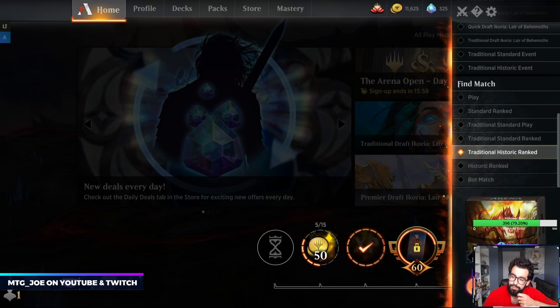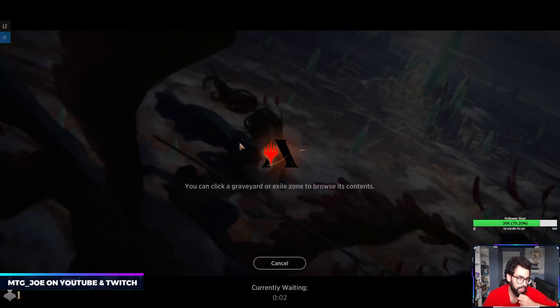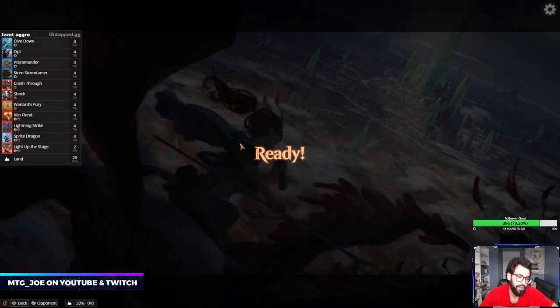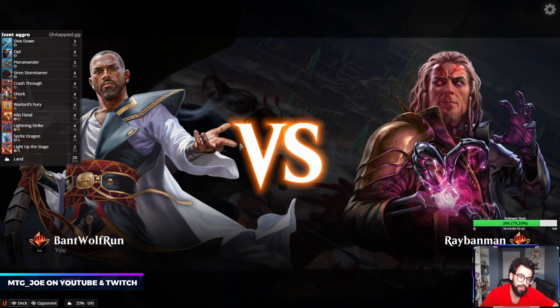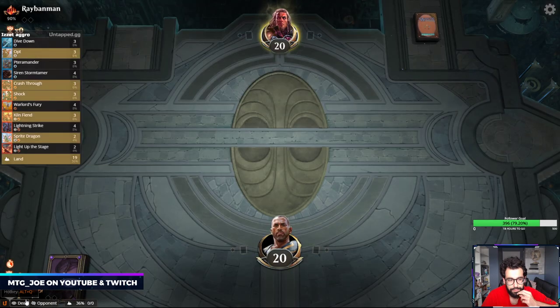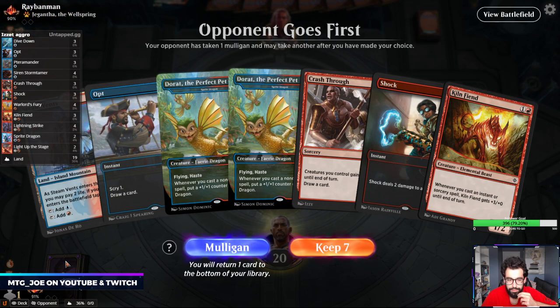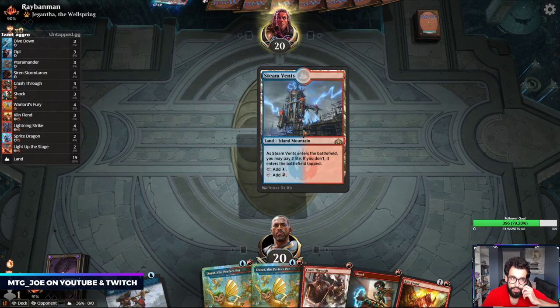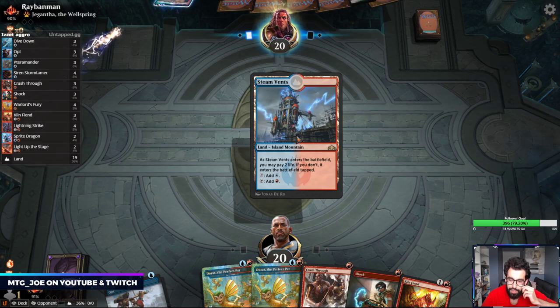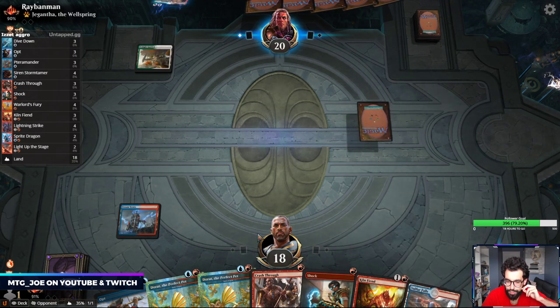Alright let's run this one more time, see how it goes. I think I want to try Bant Mutate next - you have some good creatures, the indestructible pay-life dude and Paradise Druid and protection spells. There's also stuff like Vine Mare. Go with like the blue-green mutate shell and build on that. Since we drew a second land I'm going to hold up.